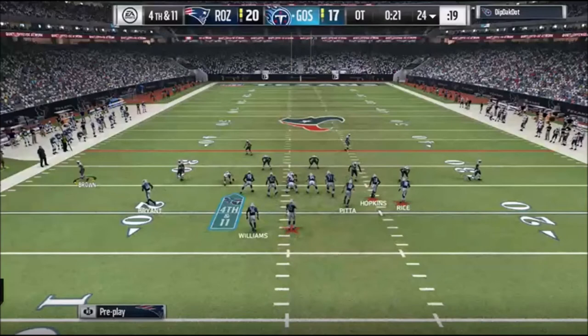In particular, this final play right here. Ghost on offense, down 3, 4th and 11 with the Titans — basically make or break it. He converts, he keeps his drive alive and his hopes of making it to the finals alive as well. He doesn't get it and Skimbo goes to the championship game.